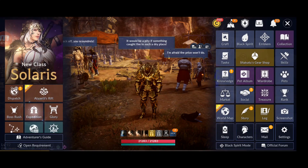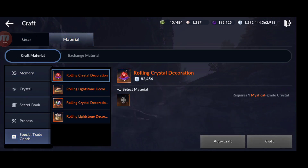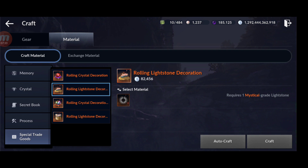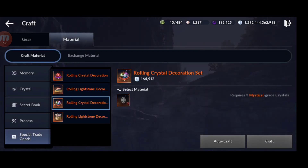Merchantry is another method. Using dispatch mode or manual merchantry, the special wandering merchant shop appears from time to time. You can craft special trade goods — rolling crystals, decorations — using mystical light stones or mystical crystals, then sell them to the wandering merchant for a lot of silver. This also helps you level up merchantry much faster.